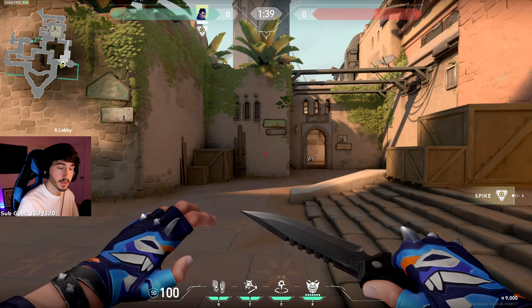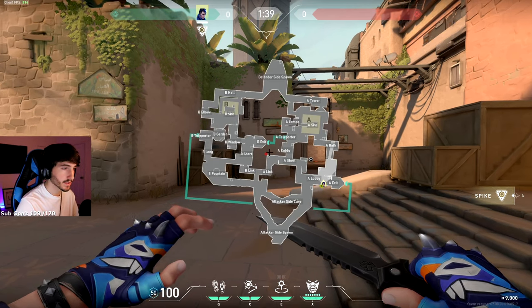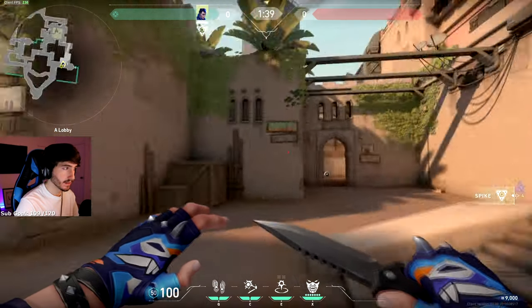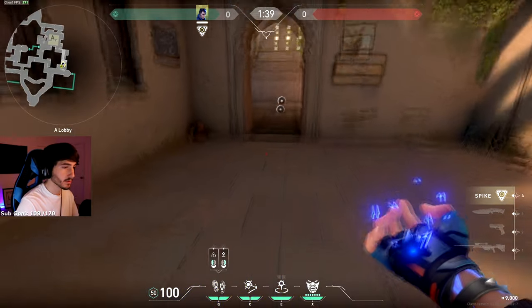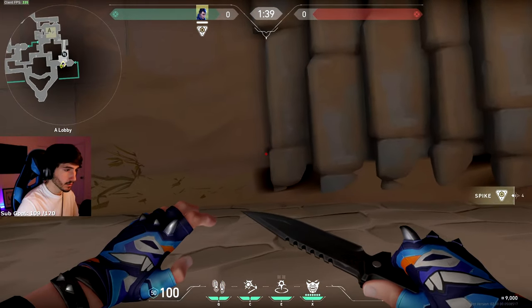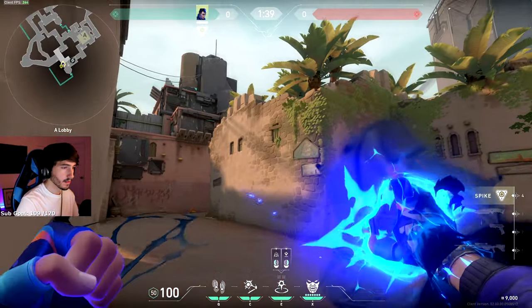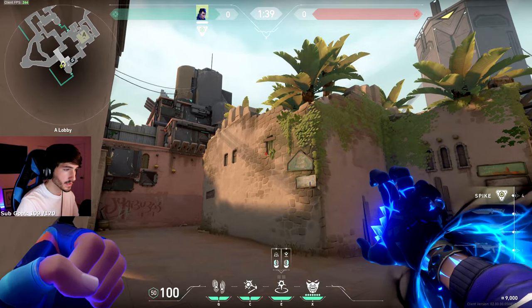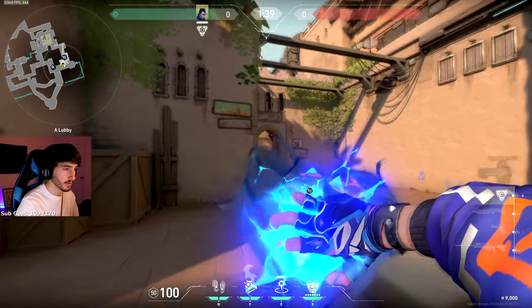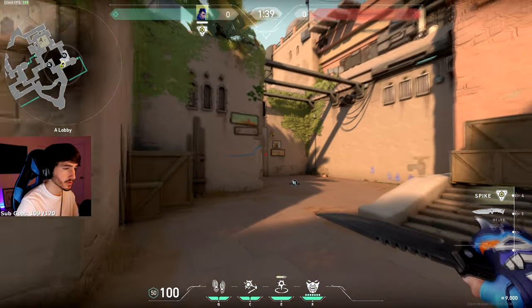This one you can do for attack or defense — maybe if you're rotating off B long through the teleporter to A and they're playing A site and you're trying to retake it through Bath. What I like to do is drop some footsteps. Go to the bottom of the staircase here, line up with the bottom left corner of this window, throw it out, and then actually commit Bath — throw some flashes out of Bath, shoot some bullets, make some noise.